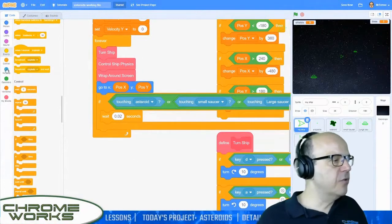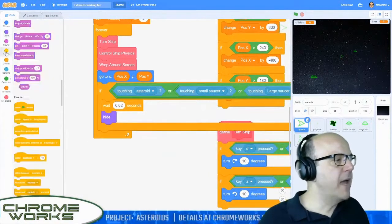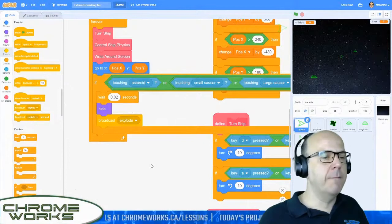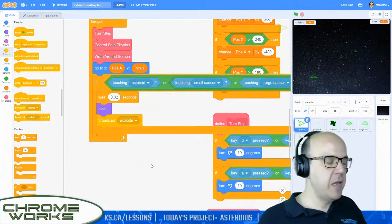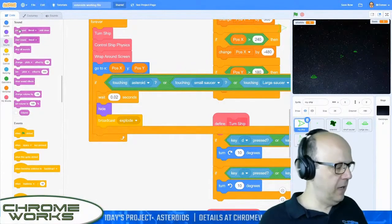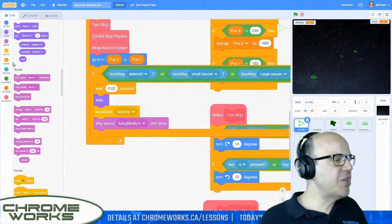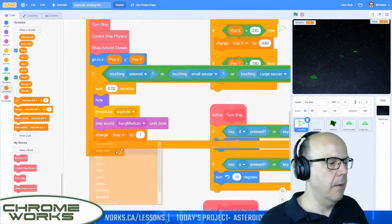After we wait, we're just going to hide — let's go to our looks menu. Then we're going to broadcast an 'explode' message. Remember we created the explosion just at the end of the day yesterday. After we've hidden our main spaceship, the exploded version will appear on top of it and create the illusion that you've been exploded — a little animation will play and your wreckage will go flying through space and then disappear. We're going to play a sound as well. Let's go to our sounds — play sound until done, which is 'bang medium.' Then we're going to change our lives variable by minus one, because we've died once.